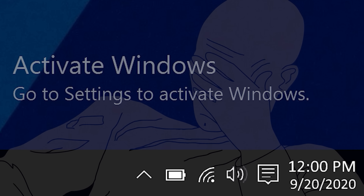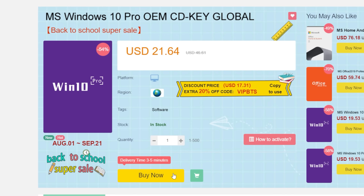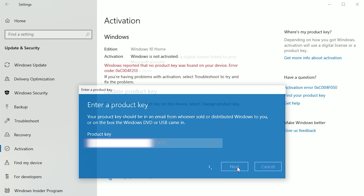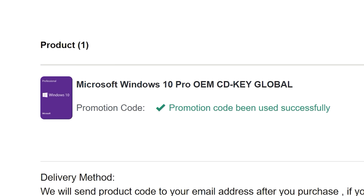To get rid of that annoying Windows activation watermark, head on over to VIPSCDKey. Purchase a Windows 10 Pro OEM key for a fraction of the price of retail. Just use a secure payment method like PayPal, enter your product key in your PC settings window, and say bye-bye to the watermark. Be sure to use offer code SKGS for a sweet discount.